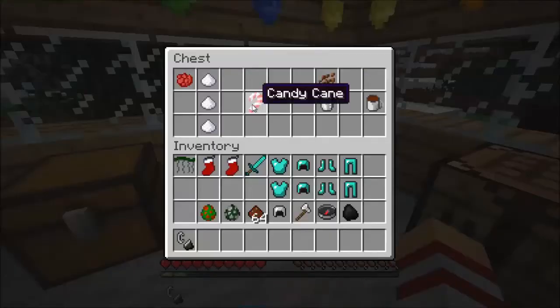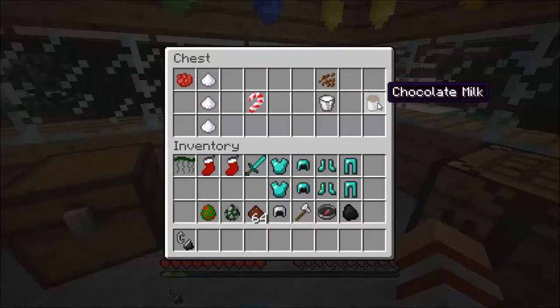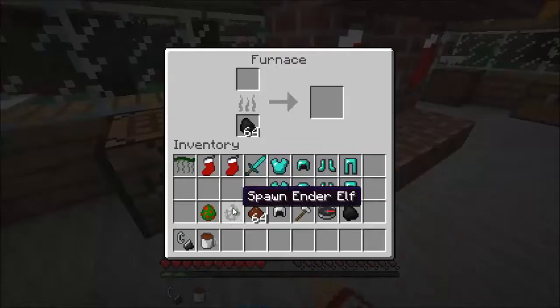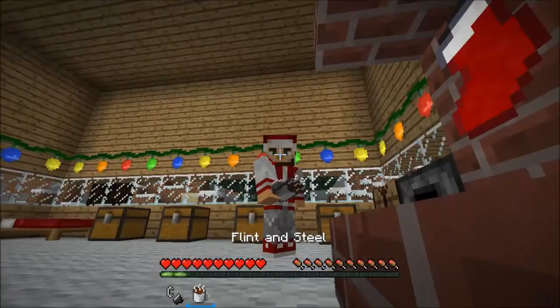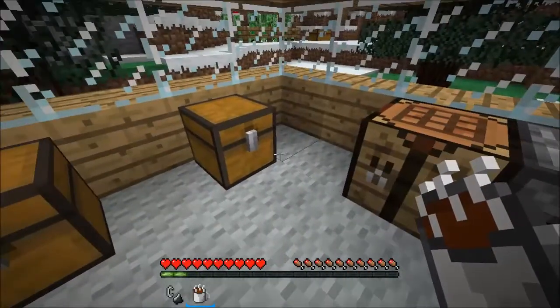The next thing we can craft are foods. There are two foods that require only Vanilla Minecraft ingredients: candy cane, which needs one rose red and three pieces of sugar; and chocolate milk, which needs one milk bucket and cocoa beans. You can also put the chocolate milk in a furnace, and when it's done it becomes hot chocolate, which has a cool smoke effect on the texture. Oh yeah, drinking hot cocoa on a cold day — very festive.